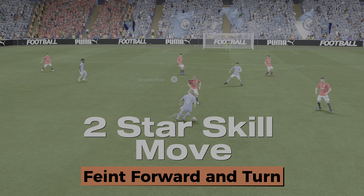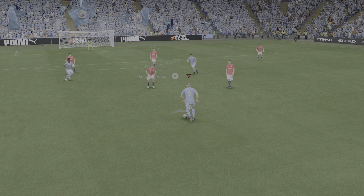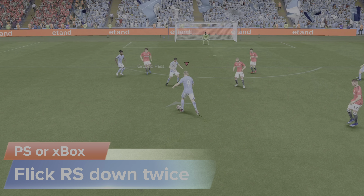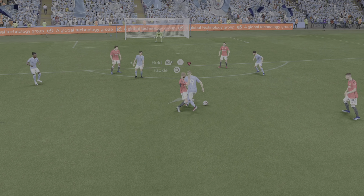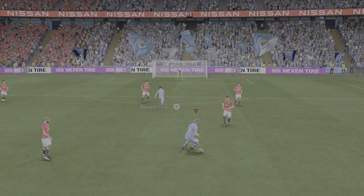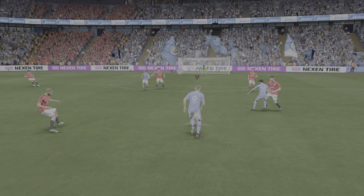How to do the faint forward and turn: whether you're on the PlayStation or the Xbox, flick the right stick down twice. This is a two-star skill move in FC24. There are a total of 10 two-star skill moves.